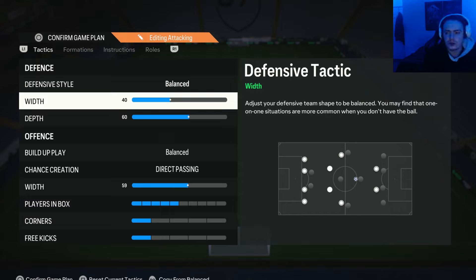For the defensive width, I have this on 40 at the moment — it was 45 last week, I've just lowered it a little bit. Basically, 40 width gives you a really nice narrow and compact defense which will block out attacks through the middle. However, it's not too narrow to the point where you can't cover the wider areas, so we can also cover the wings. This is a really good balance width in my opinion, but just pick something you want — you can up it or lower it depending on how you find it.